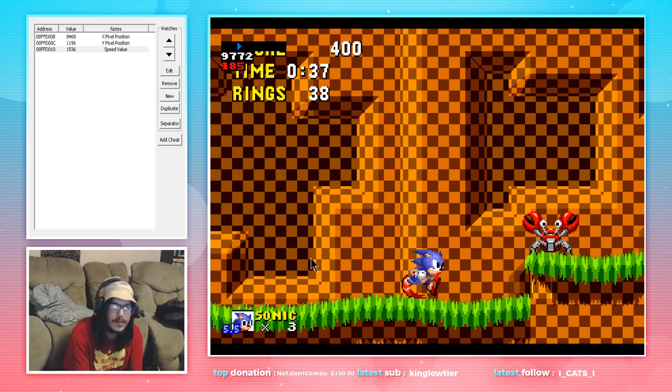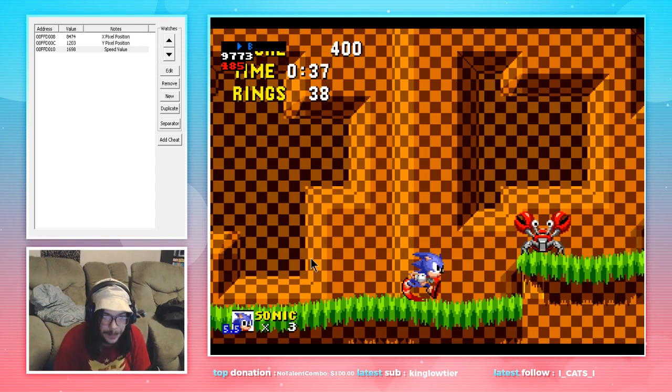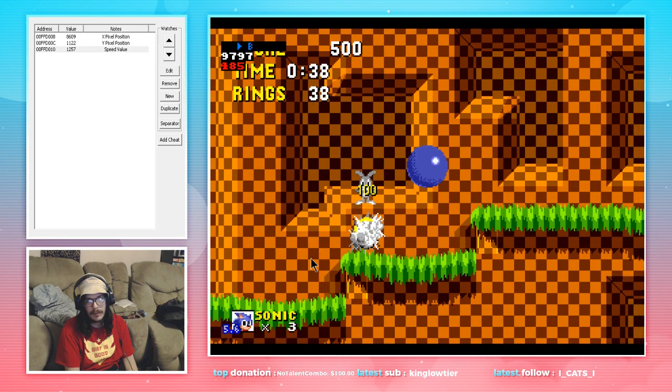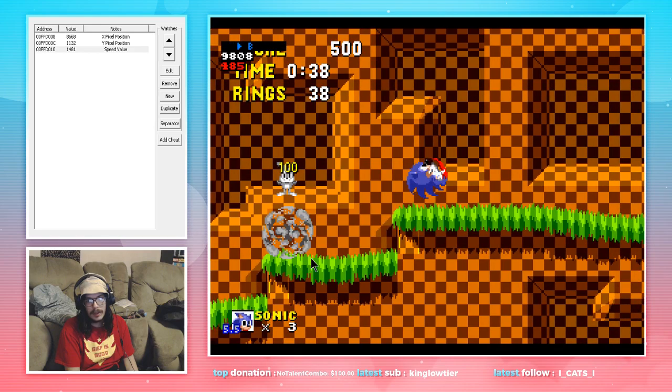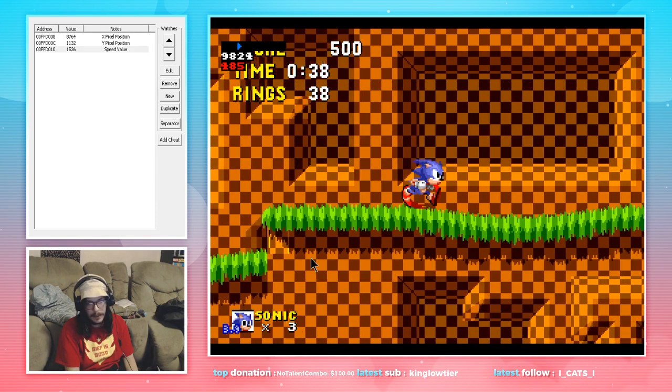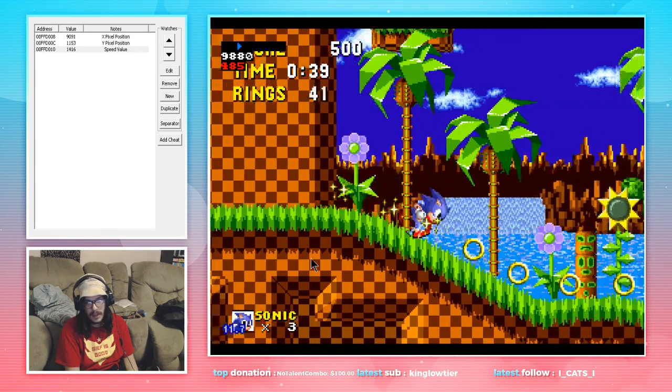You have a couple of frames — probably like 10 to 15 frames here — to jump. Full jump again: on the next frame we're going to jump, we are going to hold this full jump. Once we land, let go of jump, and then on this slope we're just going to roll.